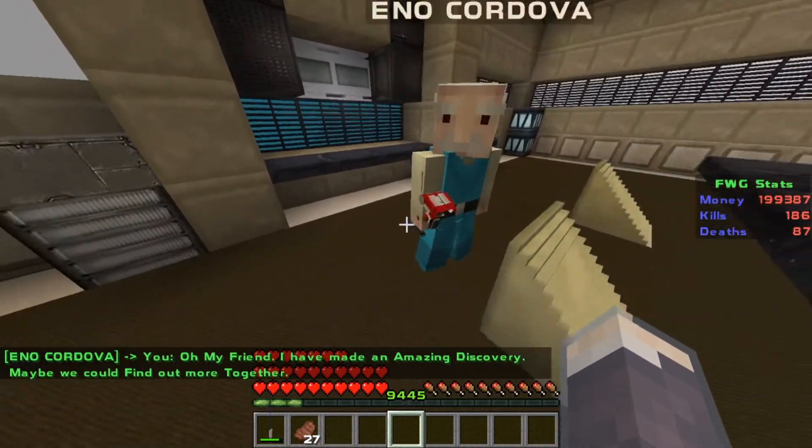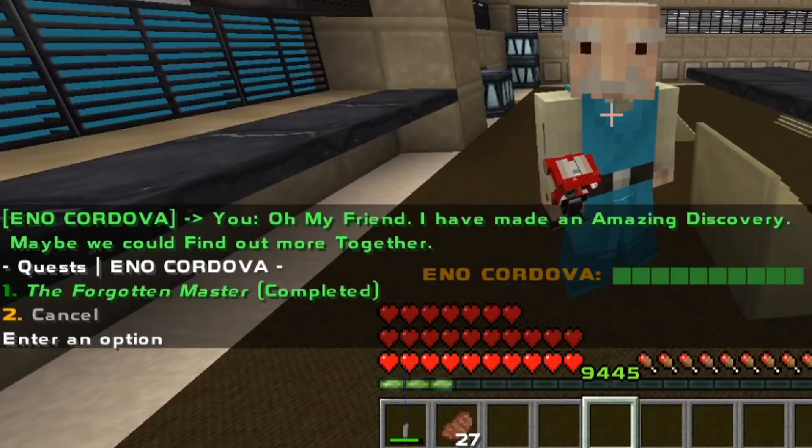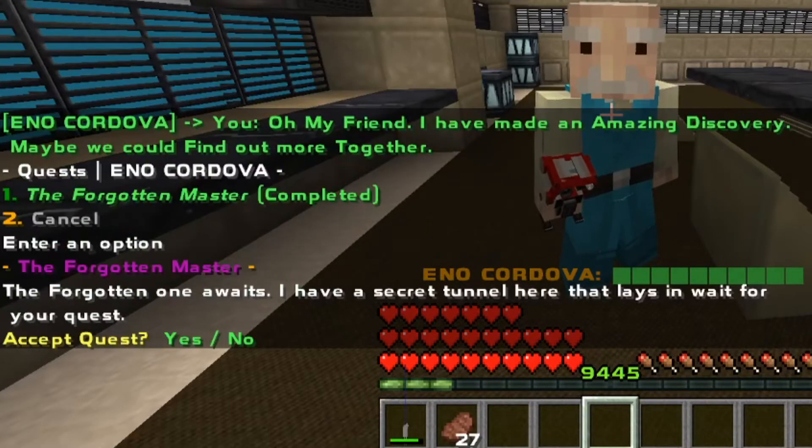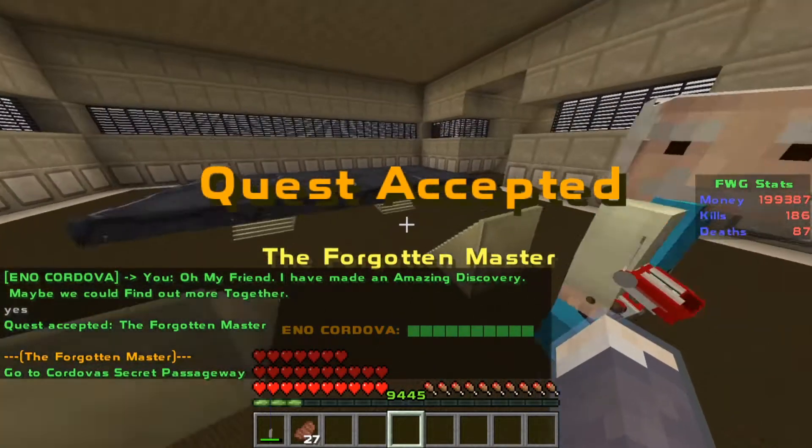So when you find him, you'll see that he's actually holding a BD-1, which is a grapple droid. Right click on him, and he'll say the Forgotten Master quest. So you accept the quest, you say yes, find the Forgotten Master. I have a secret tunnel here, he says, so you have to find the secret tunnel.